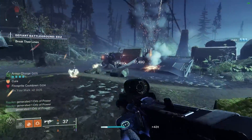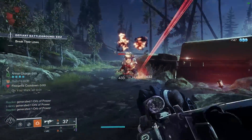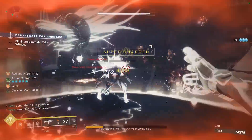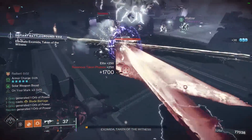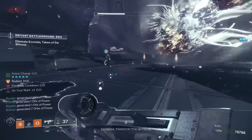Fire sprites are part of the new system that replaced elemental wells. You'll see these floating out in the battlefield, and when you pick them up they will grant you a nice chunk of grenade energy. Now that we've covered the base of the build, it's time to dive into the new build crafting system. Many of our mods that we were used to have completely changed in Lightfall, but we now have more depth than ever.